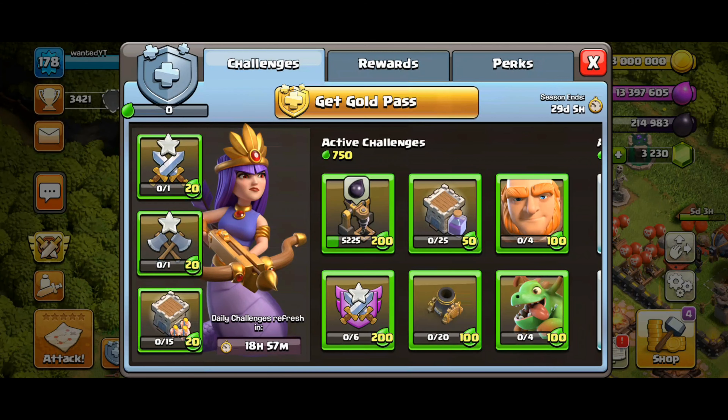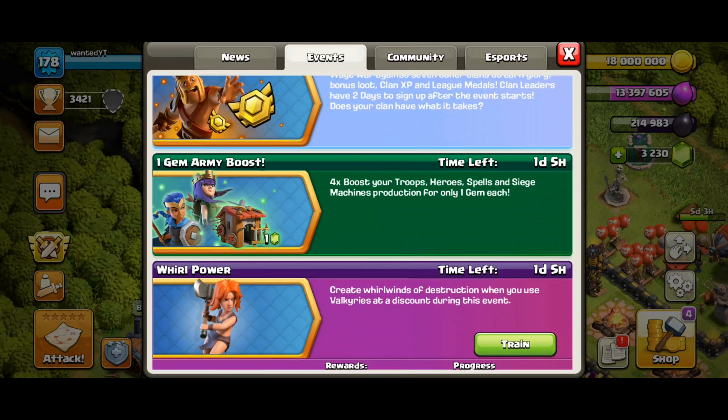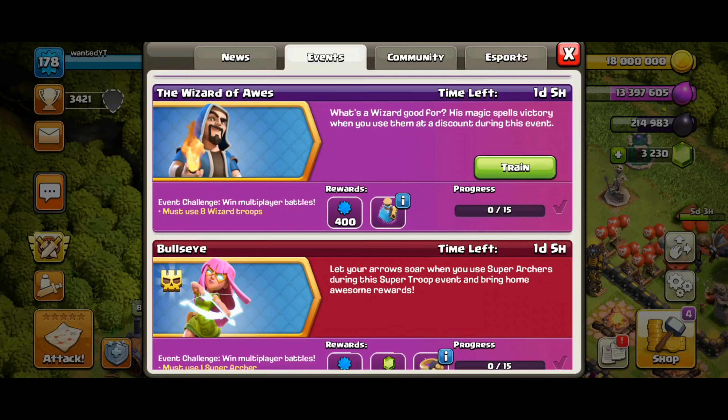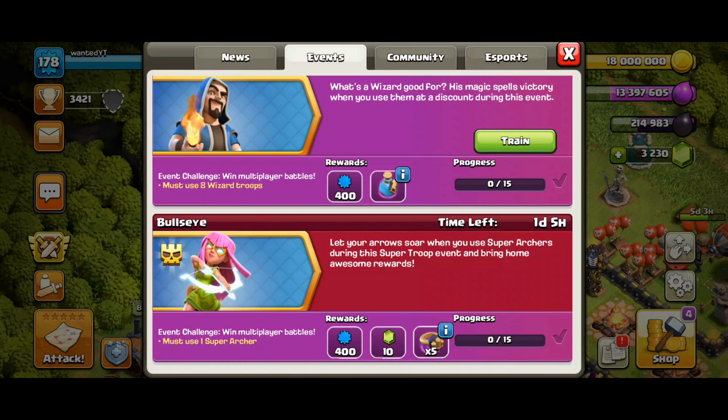Let's jump into the events. We got the June season. We have the Clan War Leagues that started today. We have the One Gem Boost. We got the Whirl Power which is the Valks and you get the Training Potion. You got Wizards. You get the Builder Potion and you get the Super Archer, which you get 5 Wall Rings and 10 Gems.